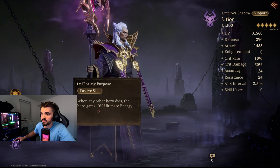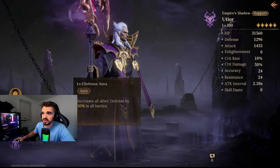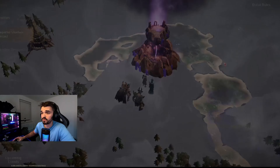And Passive — when any other hero dies, gains 10% ultimate energy. And Increase Ally Defense by 30% — 30%, that's very good as well.